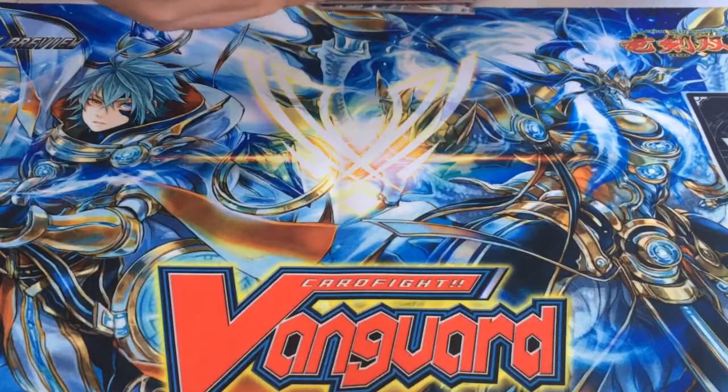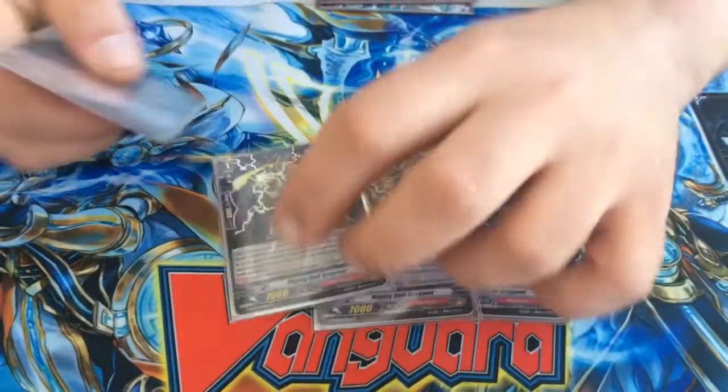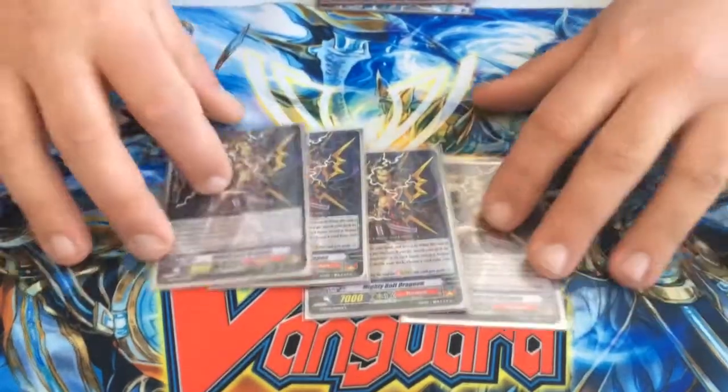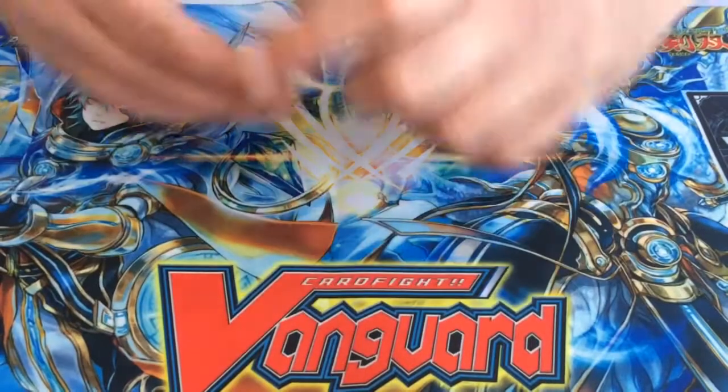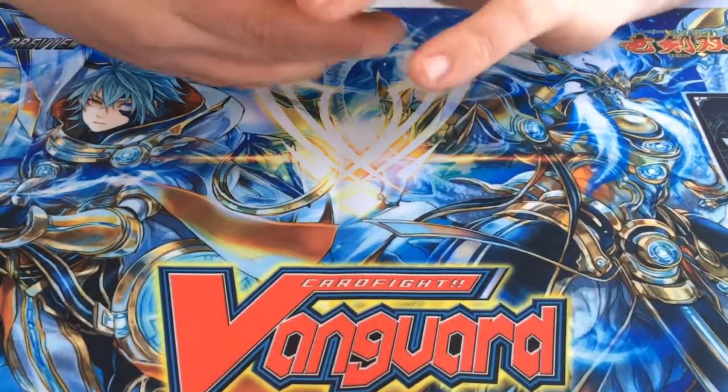Moving on to the Stride Fodder — I run four copies of Mighty Bolt. It's self-explanatory: he just gets you Sparking straight off the bat and helps apply early pressure as well.